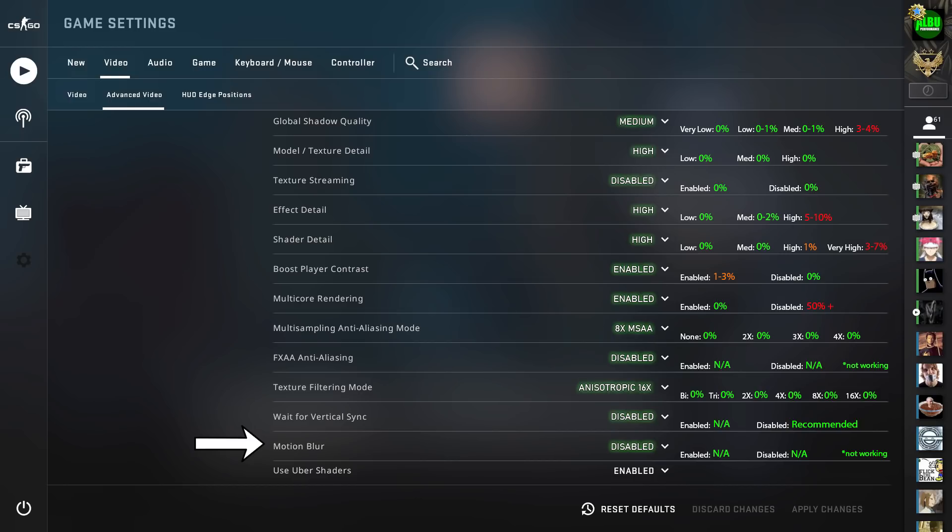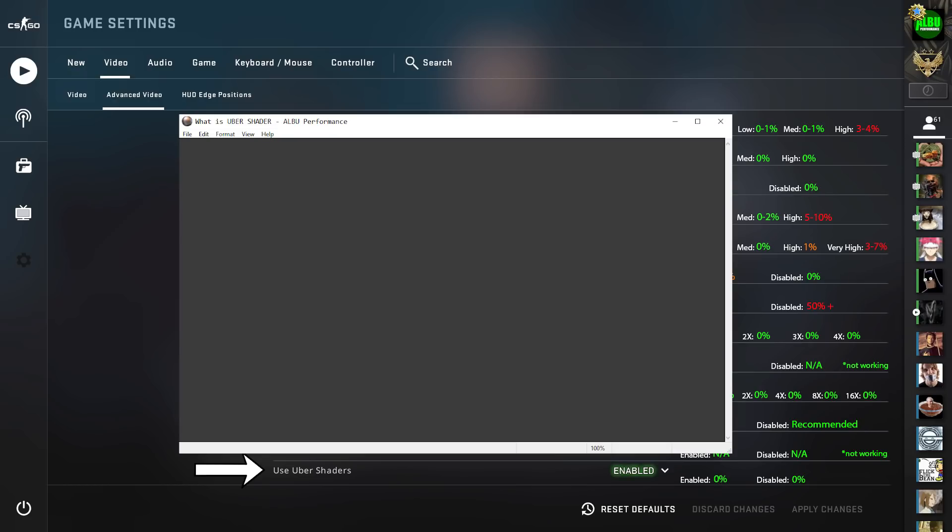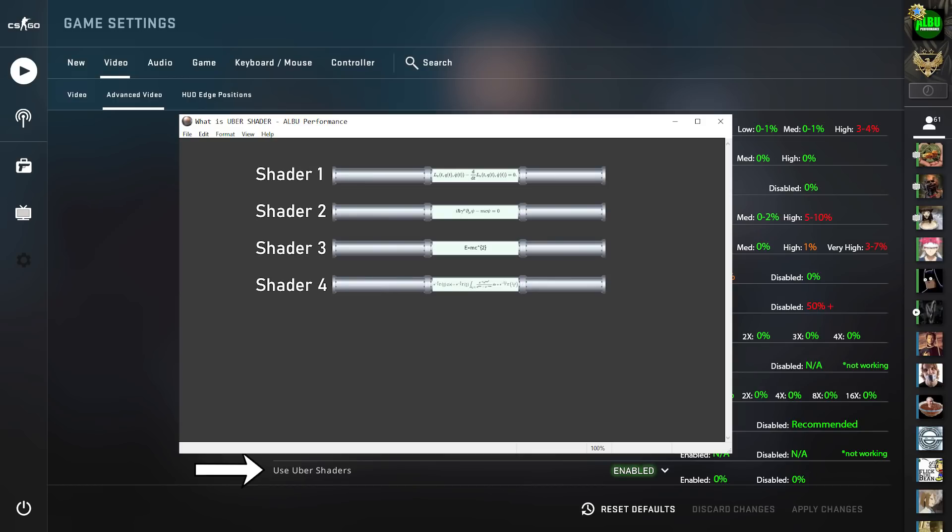Should you use uber shaders? It's complicated, but here's a simple explanation. It's a different method of compiling shaders with the intent to eliminate lag, stutter, or hitching. Think of shaders as various programs, each with a different algorithm used to render a certain type of material or lighting. When set to disabled, the game engine uses many different shader types, each to render various materials or lighting effects.